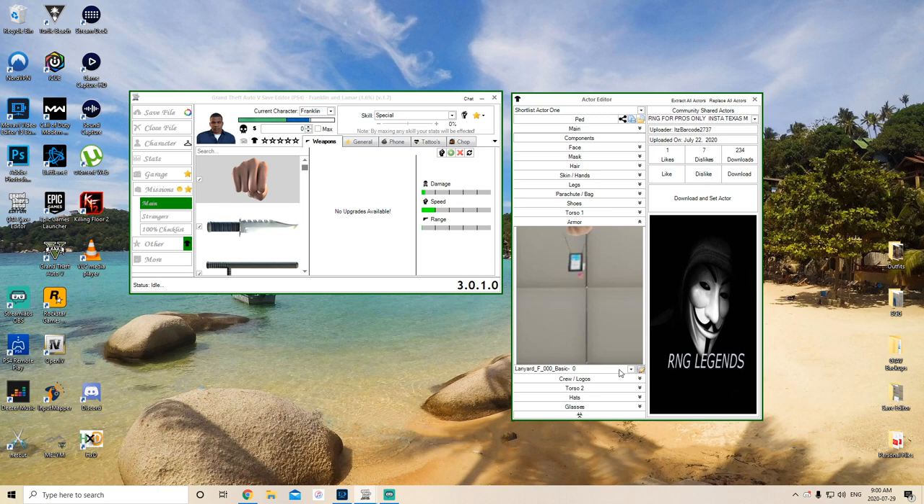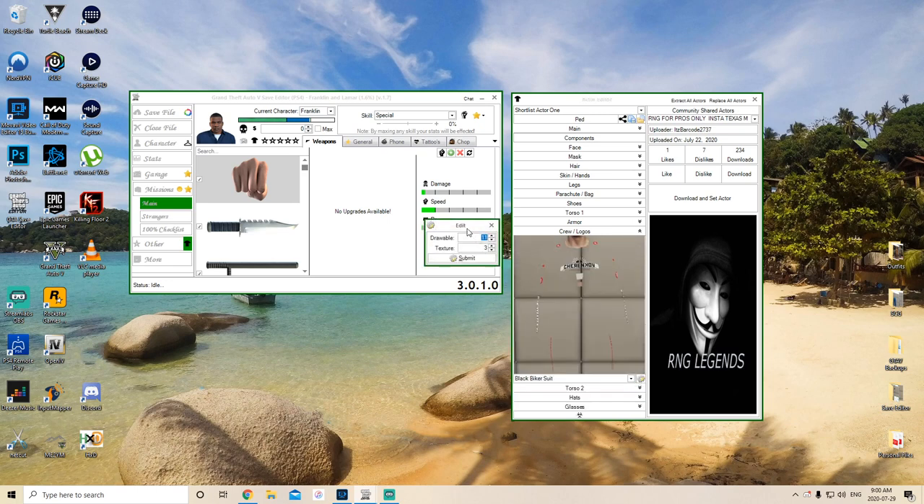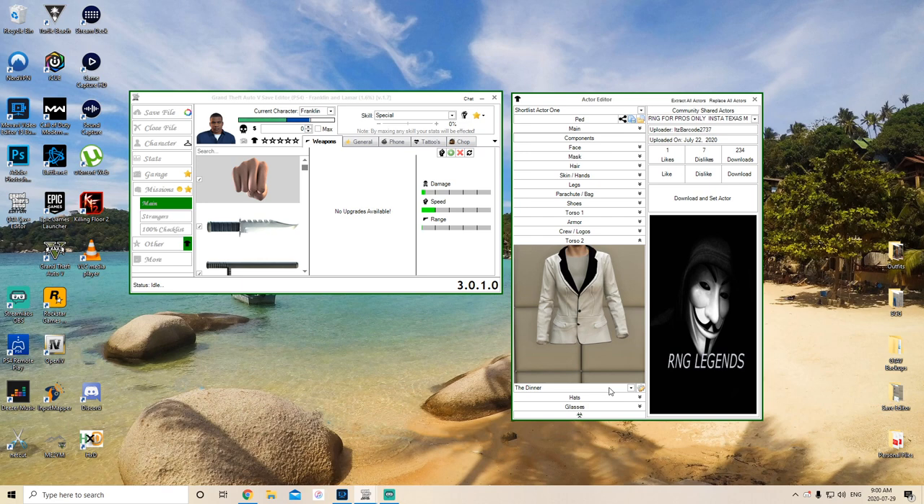Now for logos, these are one-off for male to female. Because I am doing a male character I want 11-3, which is actually going to end up being the black racing suit. The female has its one up drawable, so I'm going to put the black biker suit to give me those other logos. Now for torso two there are many torso twos that'll work - I'm using the diner, which is 58-5. More or less any torso that doesn't show up on the opposite character is a merge component.